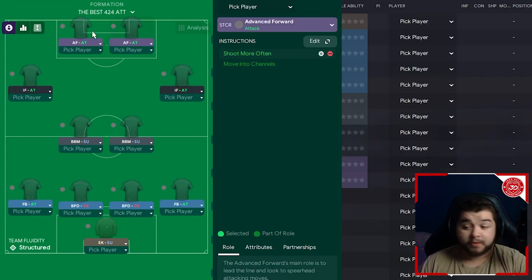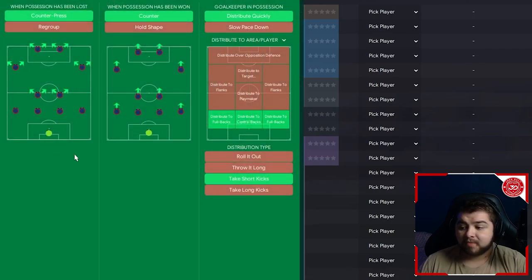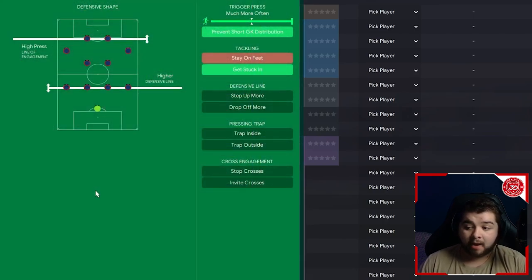The two up top remain on shoot more often, giving you a very attacking-minded 4-2-4. The mentality has now gone to attacking. In possession, overlapping left and overlapping right are your bread and butter — the fullbacks are really getting involved, creating chances for what is effectively a front six. In transition, the only change is distributing quickly, which is essential for an attacking variant. Out of possession, the higher defensive line comes in, making you more vulnerable at the back, but if you're desperate for a goal you need to sacrifice defensively, and we also get stuck in to win the ball back quicker.